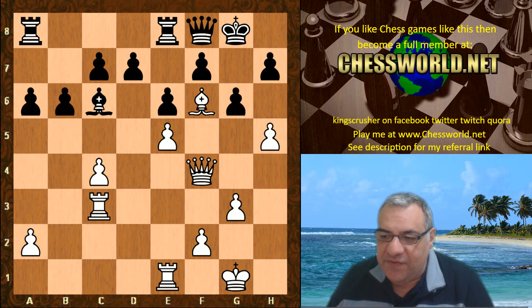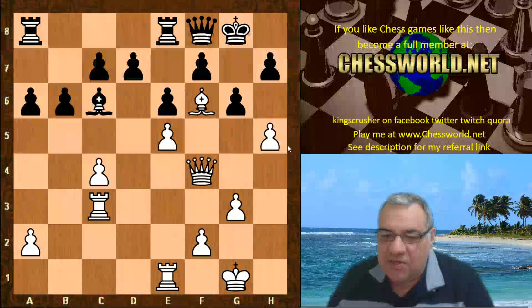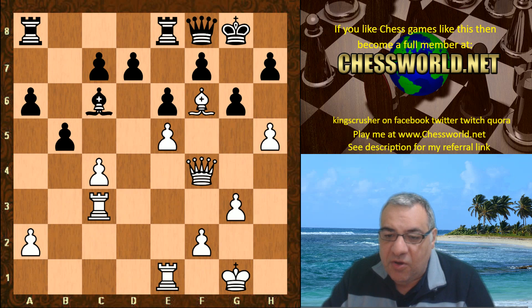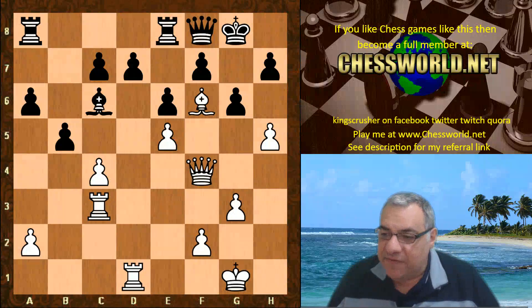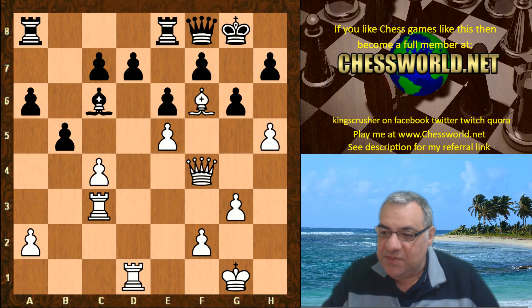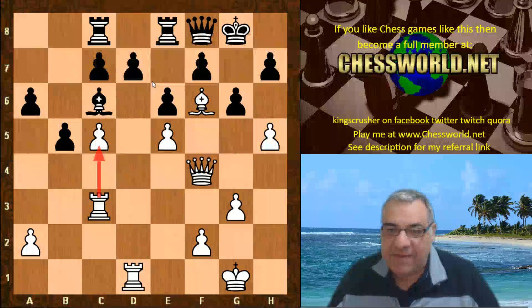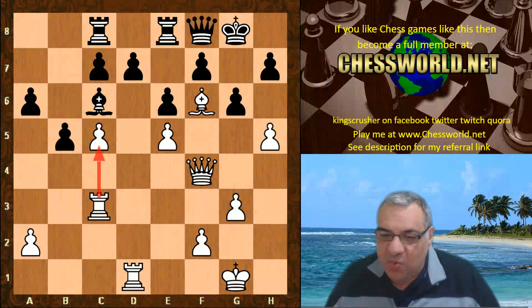White plays h5. Black does have some King safety concerns in this position, so we have b5. Now the very interesting Rook d1 — a quiet but potentially killing move, as will be remarkably revealed. After Rook c8, we have c5, afforded by the Rook on c3 protecting c5, hemming in Black. It's a clamp imposed on Black — a very tricky position to defend.